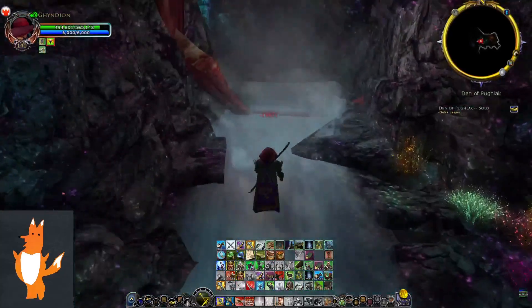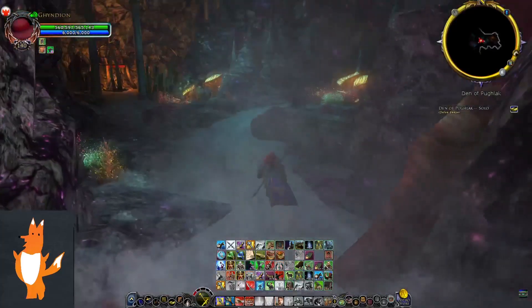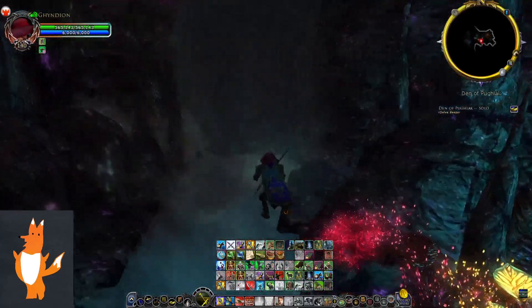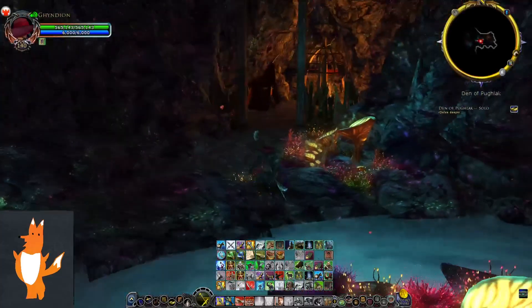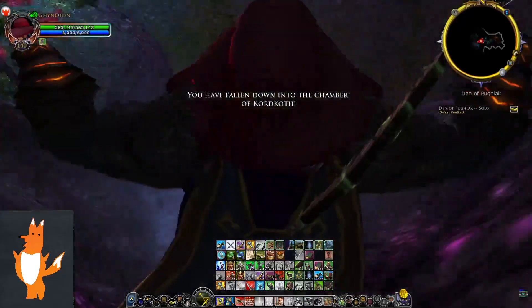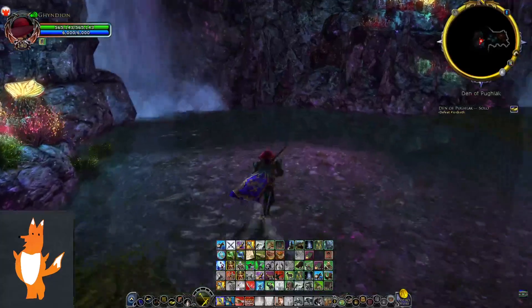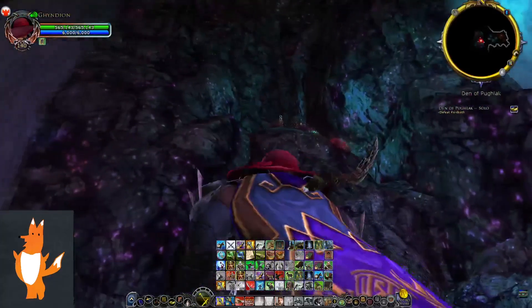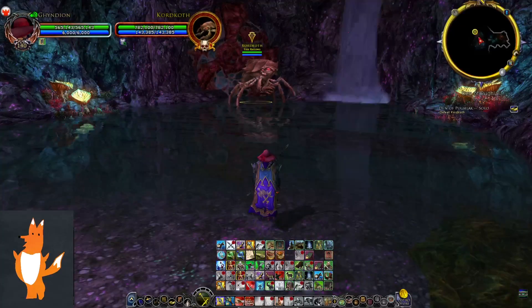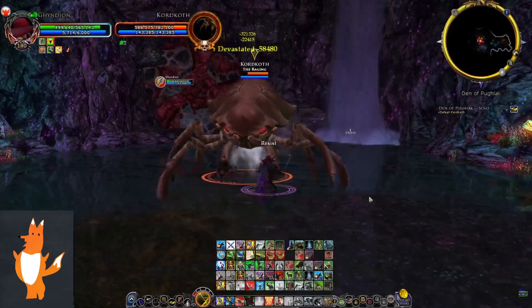Where do I go? Down here? I don't think I go down there... let's try. I don't see another path. I guess we jump down here — we fall right into a boss site. I like that. Not a lot of trash. Kordkoth is the first boss. Alright, we're gonna fight Kordkoth here.